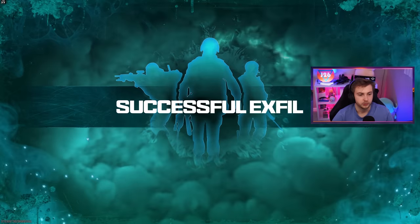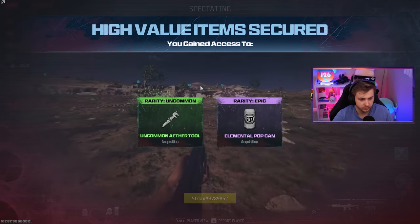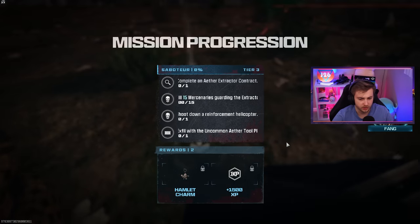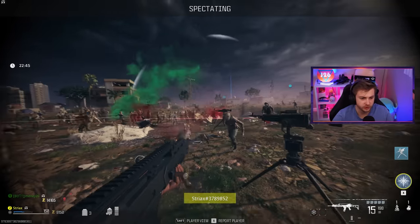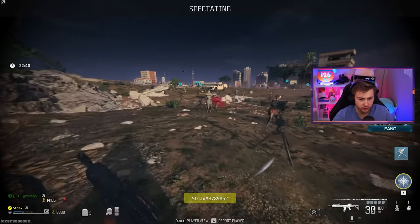Successful exfil. But I'm being forced to spectate my teammate — and this guy over here is doing the turret exploit. Good thing we got out. Your own teammates doing this. Look at this — this is the reason your servers are crashing. People like this. This is ridiculous — look how many turrets he has. You don't need all of this. Get the kills on your own.